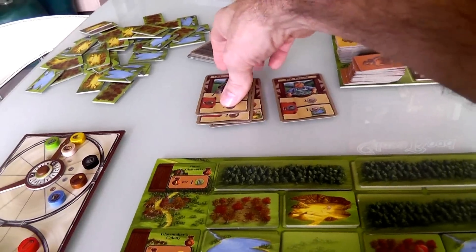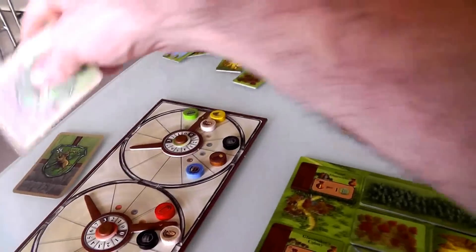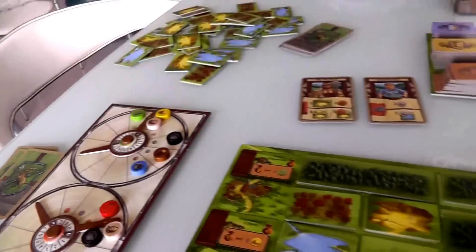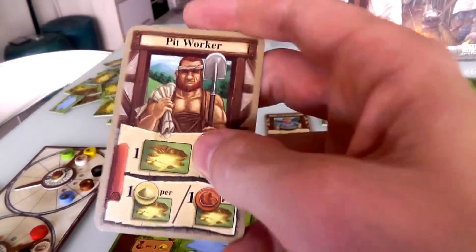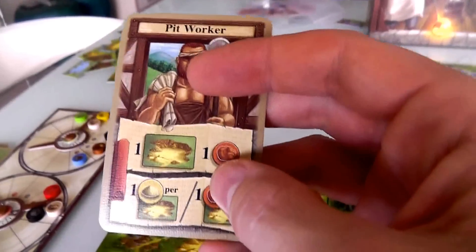I was also going to take the charcoal burner to get my charcoal up really high. And I'm going to do the woodcutter to get a lot of wood because I need a lot of wood. I'm going to use the Pit Worker again because I want to get a lot of sand as well. If I'm going to get this Glassmaker Village, I want lots of sand for bonus points at the end of the game.